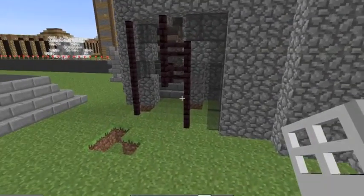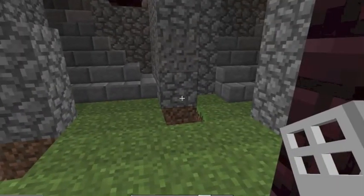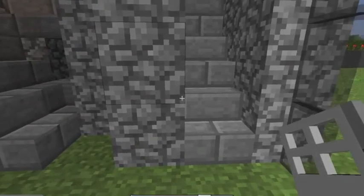Then, I'm going down the stairs. Here, we can find the entrance of the castle. Once we enter, we can see that there's three possible stairs that we could take.